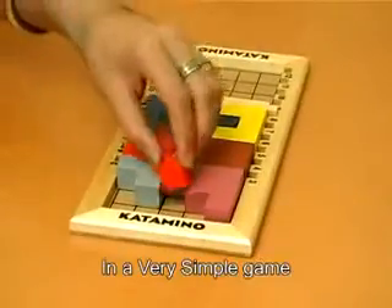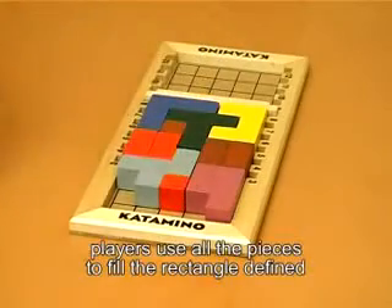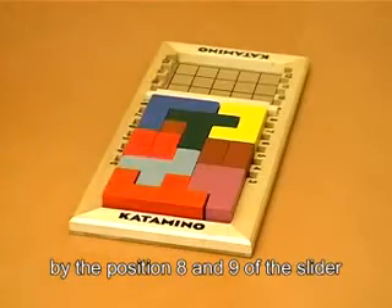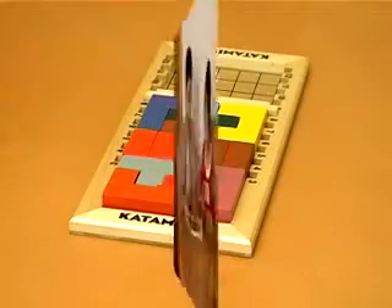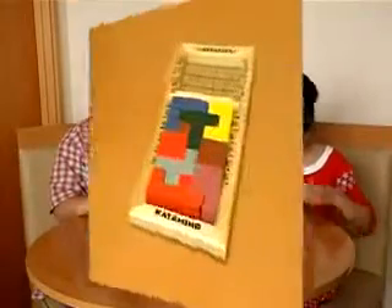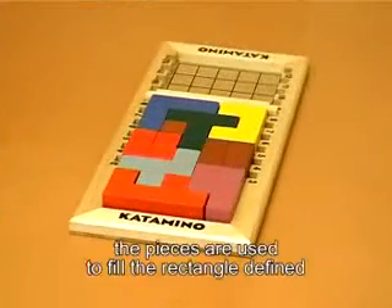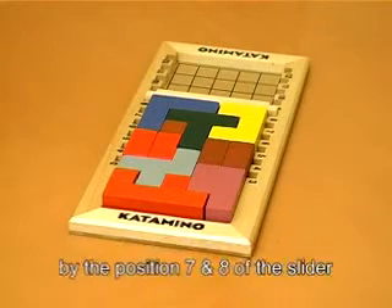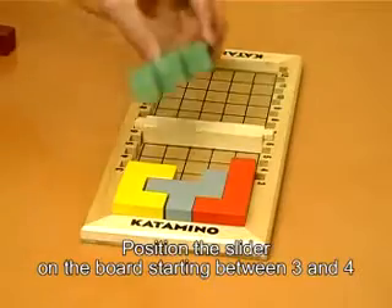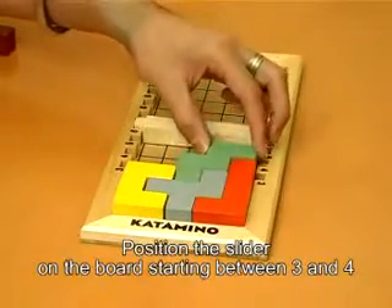In the very simple version, players use all the pieces to fill the rectangle defined by position 8 and 9 of the slider. In the simple version, the pieces are used to fill the rectangle defined by position 7 and 8 of the slider. The difficult version is to use only the pentominoes to play, positioning the slider on the board starting between 3 and 4.